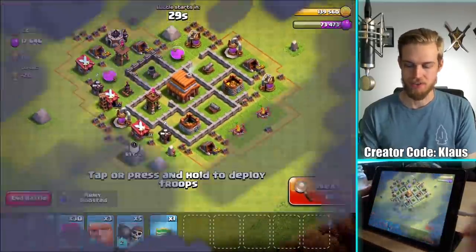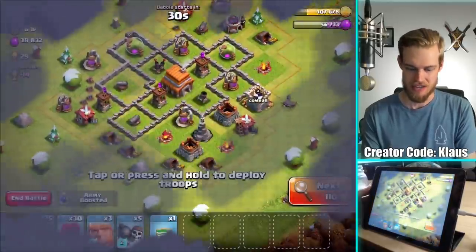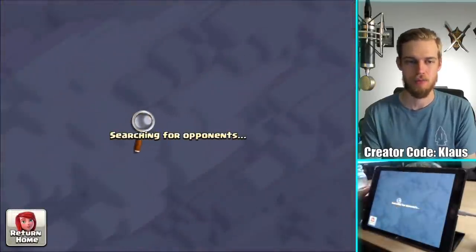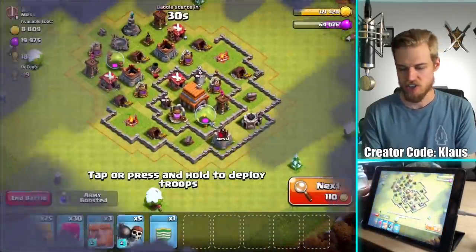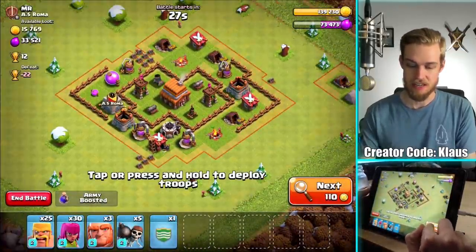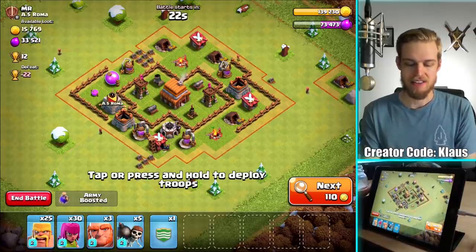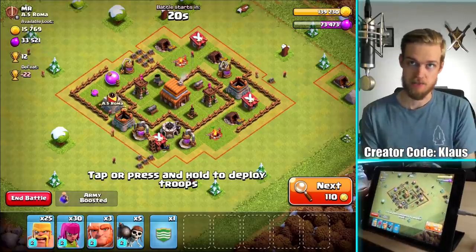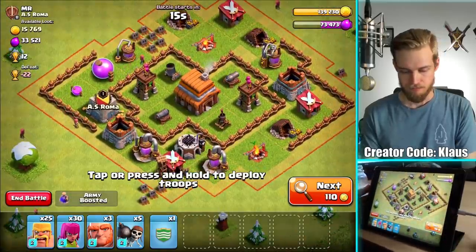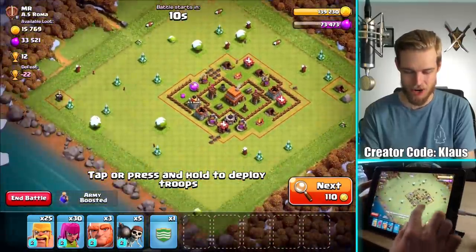It'd be really cool to find another one of those 100,000 elixir bases just for fun. I don't need it, it's just for fun. Ooh - wizard tower, never mind. That looks like a pretty good base, actually a dead base, which at this level doesn't mean anything, because it's the defenses you get at Town Hall 9 where you start to realize bases are dead because the expo runs out of ammunition. But before Town Hall 9, you really can't tell. 33,000, the walls are really bad. Let's go.